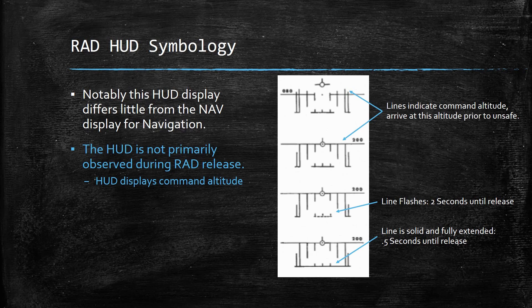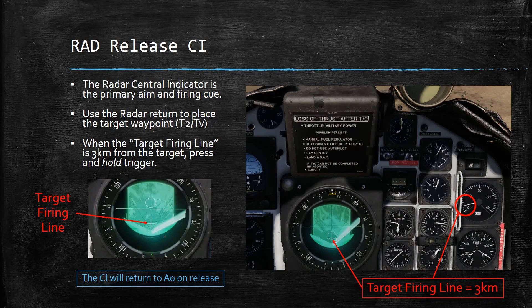The distance indication line is a distance indication, but it is not used in the same way. If you were to follow those cues, you're going to miss. The line will flash two seconds to the release, then go solid and fully extend half a second before the release. The central data indicator is what's going to give you your firing information. At first, you're going to use the radar return to place the target waypoint — T0, T1, TV settings.